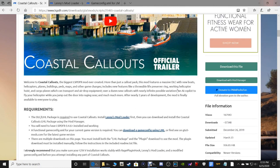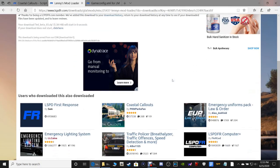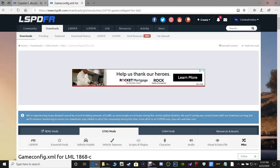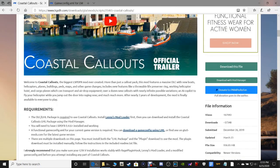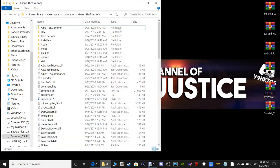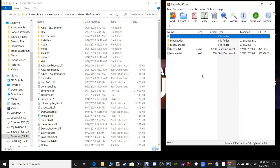So you're going to stay right here. Lenny's Mod Loader — we've downloaded that, so we can close out of the Lenny's Mod Loader one, and all we need is the Coastal Callouts and the game config up. So go ahead and minimize this and pull up your GTA 5 main directory. The first thing we're going to install is Lenny's Mod Loader, which is going to be the LML Beta 03.